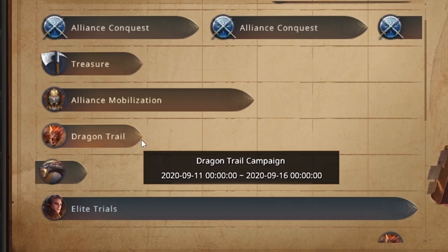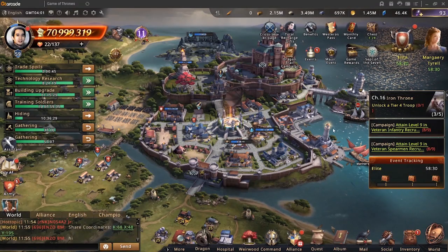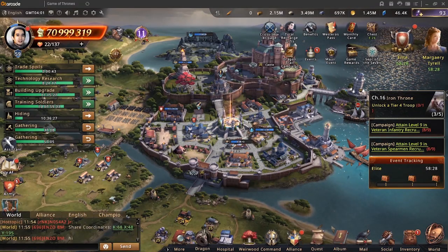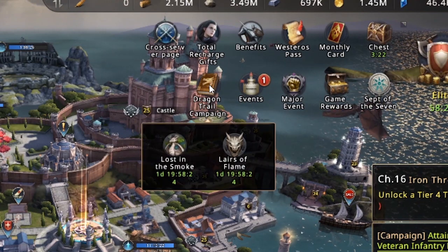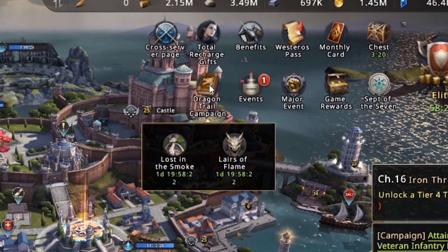That is the Dragon Trail. You'd be able to see the Dragon Trail campaign icon right here. Inside the Dragon Trail campaign icon, you'd be able to see two icons.